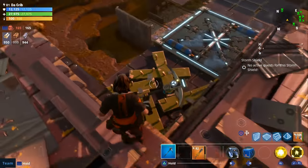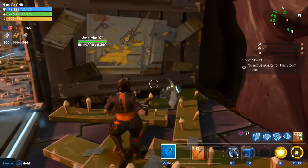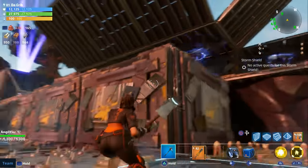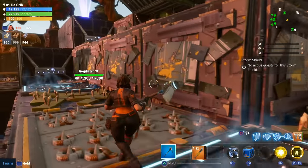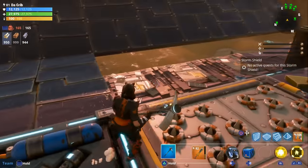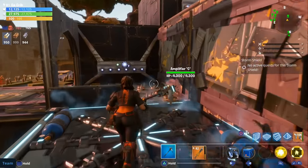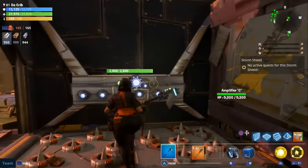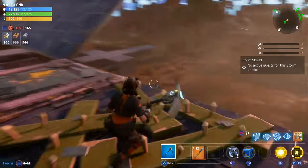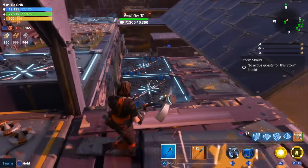Jumping down to show the second level: if husks get knocked off from this side of the cliff, they get hit by this wall launcher and have to start over. There's only one tile here, so we only needed wall launchers — no floor launchers or ramps. If they come around the other side trying to reach the amplifier, we have another wall launcher to push them off and force them to start over.